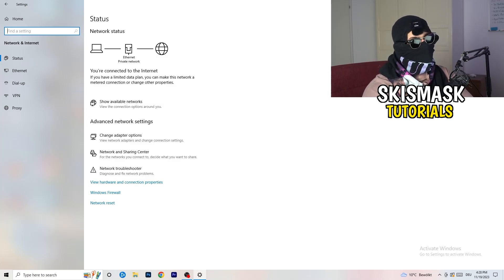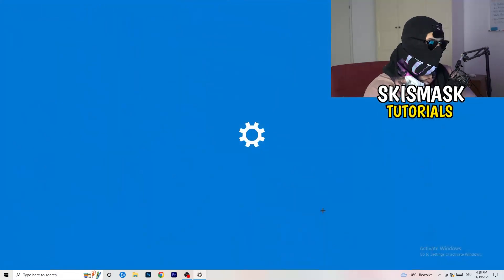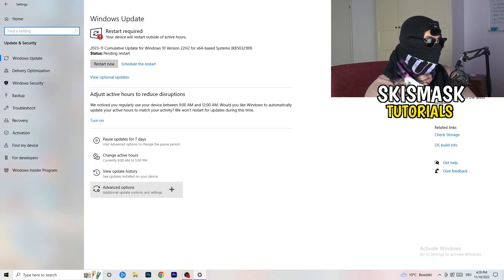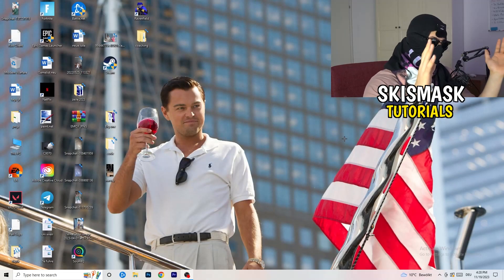Sometimes the issue is related to Windows itself. Go to your Settings, then 'Update and Security'. Restart your PC and update your Windows version and drivers, because sometimes connection issues are related to outdated Windows or drivers. Make sure you update your drivers to the latest version — this will help you a ton.